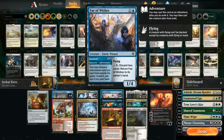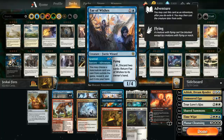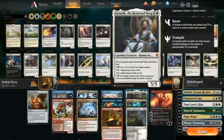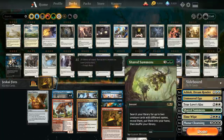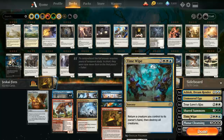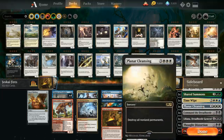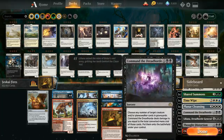With Shared Summons we often get Kenrith plus a second Fae of Wishes so we can wish for something else next turn. The ideal sequence is: turn four Fires into Fae of Wishes for Shared Summons, turn five Shared Summons for Kenrith plus Fae, play Kenrith, activate draw ability. We also have a fourth Time Wipe in the sideboard, a Planar Cleansing if we need to clean up everything including our own Fires of Invention, and Command the Dreadhorde since Kenrith can gain life to offset that cost.